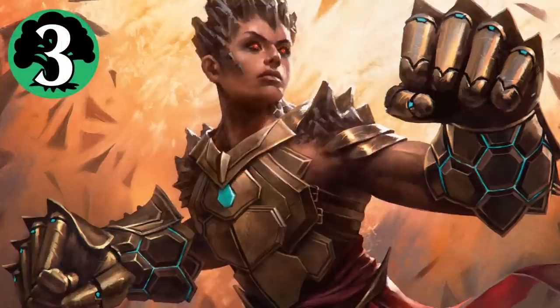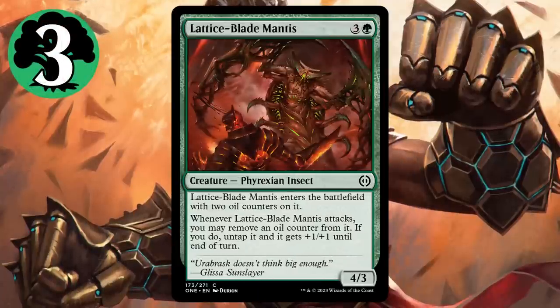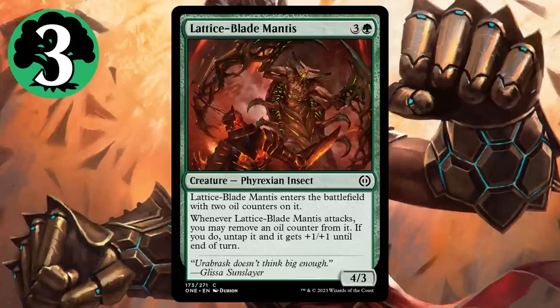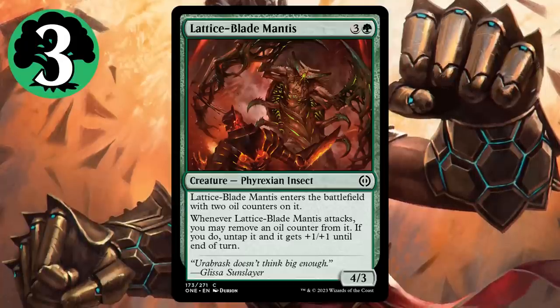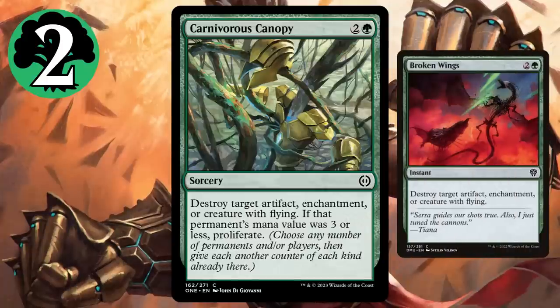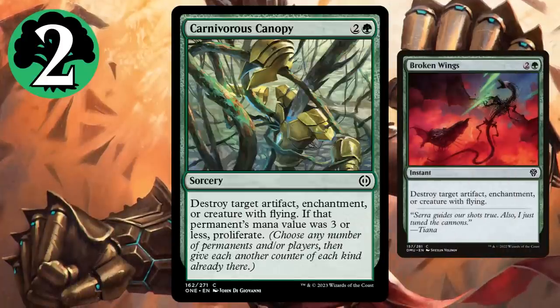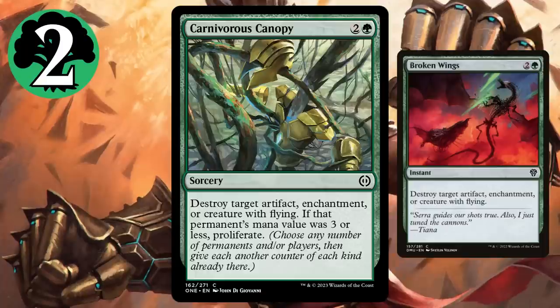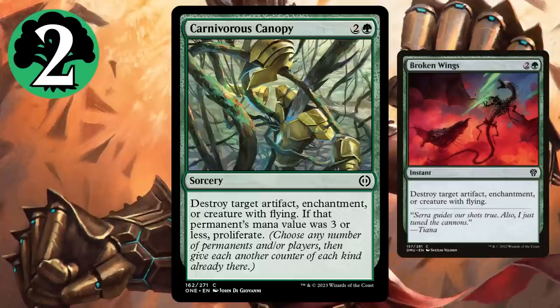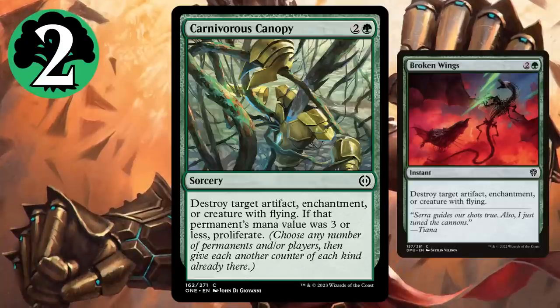Green's number three is Latticeblade Mantis — this creature attacks as a 5/4 Vigilance for four, so assuming you're not on the back foot, this thing is gonna put the pain on your opponent. At number two, Carnivorous Canopy is a Broken Wings with Proliferate, which would already be good, but as this is an artifact set, it has a lot more high-profile targets than it usually would. Instead of being a sideboard card, you can generally include one or two in your main deck and get value out of it.